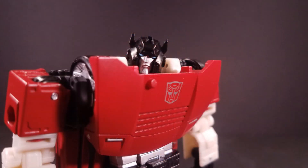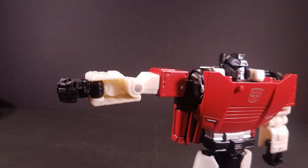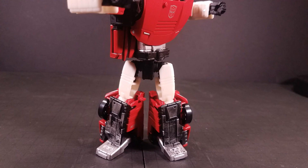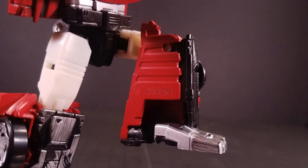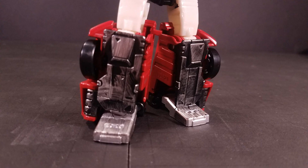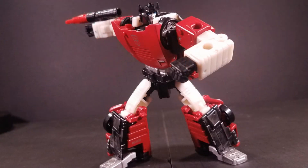Sideswipe's articulation includes a ball-jointed head with an ungodly amount of expressiveness, universal joints at the shoulders, bicep swivels, elbows with a 90-degree bend, a waist swivel, universal joints at the hips, knees which can bend 90 degrees, a forward and backward rocking ankle, and an incredibly deep ankle tilt. Even though he doesn't have double joints in the elbows and knees, Sideswipe can pull off some incredibly dynamic poses due solely to the ball-jointed head and the ankle tilts.